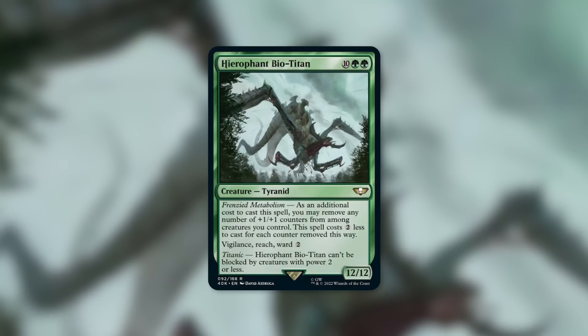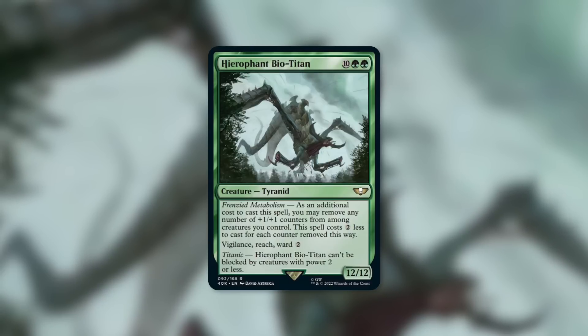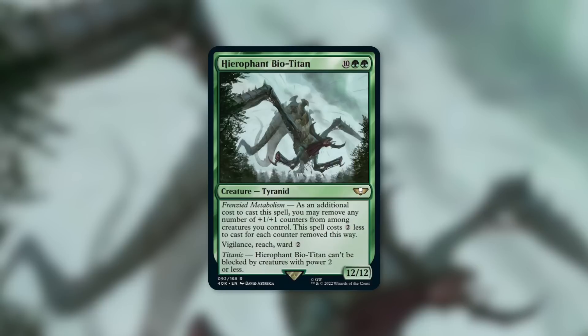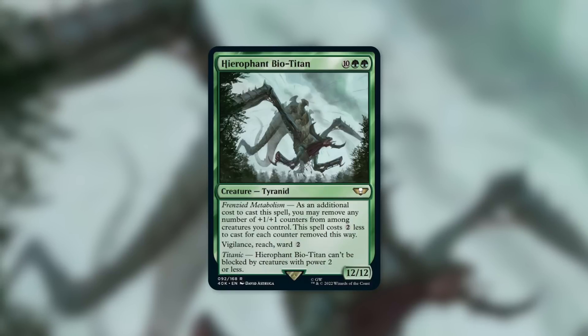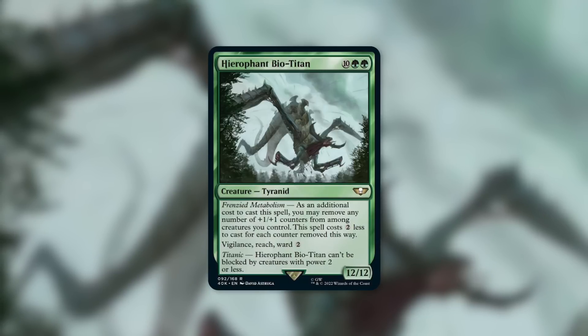It also has Vigilance, Reach, and Ward 2. So this is a creature you can just keep swinging out with — it can block your opponent's flyers, and good luck for them getting through with any flyers with this in play. Ward 2 is a fantastic way to protect it. On top of that, it can't be blocked by creatures with power two or less, so no chump blocking this.